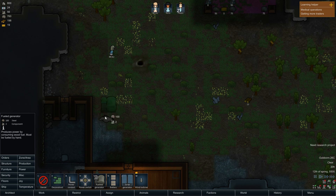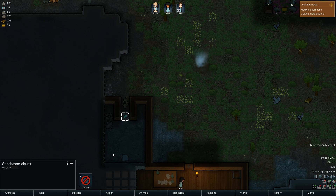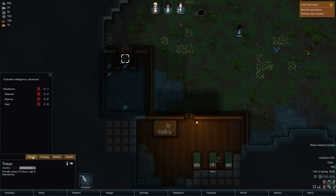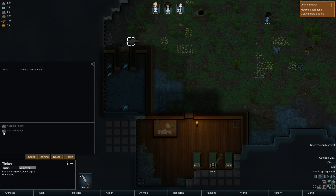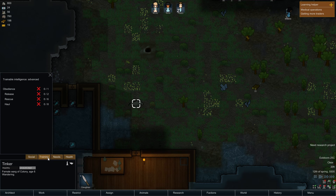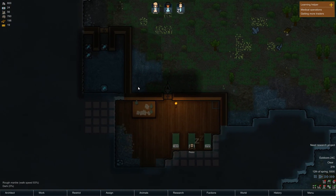I guess at the moment I'll use a fuel generator — it's not the best situation but just so I have it up and running. Can someone get rid of all of this? What the hell are you doing in our fridge? I really wish I could rename them. I don't mind the name Tinker, but I would have preferred Nuzzled Peppy. You're cheating on me! Peppy, you need to keep your hands away from my Tinker.